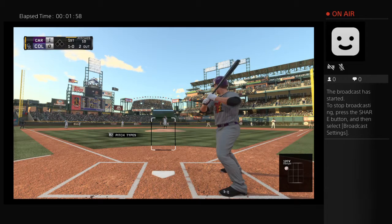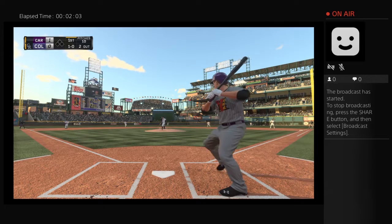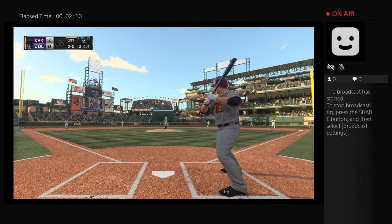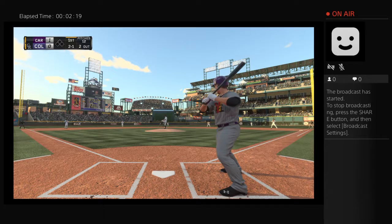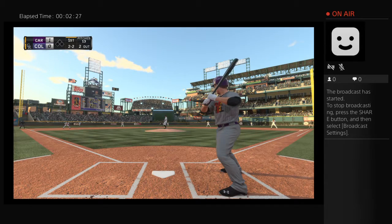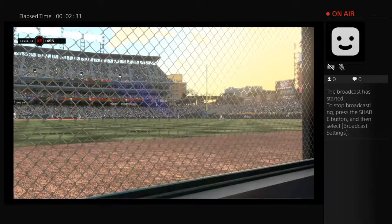Travis Schneider is the batter now as he looks at a ball, one and oh. He won't bite at that one either — it's two and oh. Chopped foul at the plate, strike one. Over at the knees and that's the second strike. Got him swinging and that will end the inning.